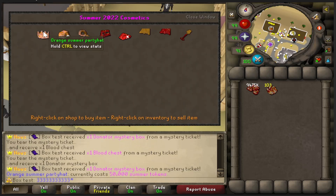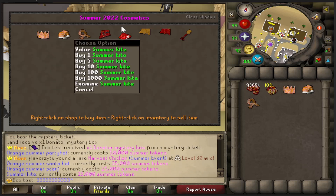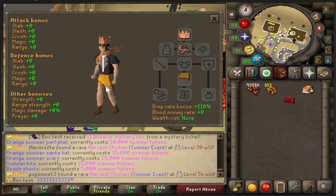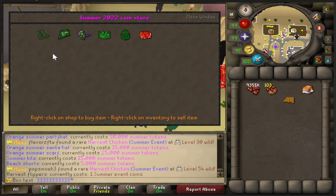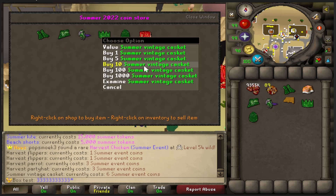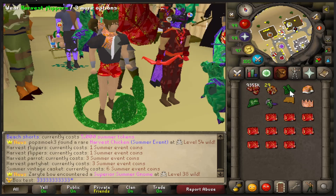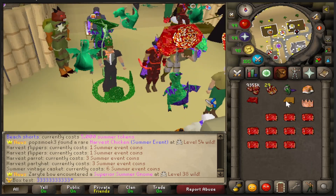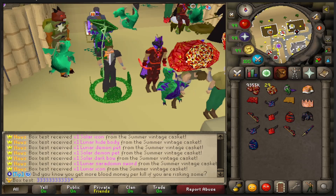Let's look at the summer cosmetic shop — these are brand new. The orange summer party hat is 50,000 summer tokens, the summer Santa hat is 35K, and the orange scarf is 25K tokens. There are also new shorts that are really fun. There's also the event coin shop, which has interesting new colors — harvest flippers, harvest kite shield, harvest party hat — and a new icon that looks really cool. We opened 10 summer vintage caskets and got a lunatic body.